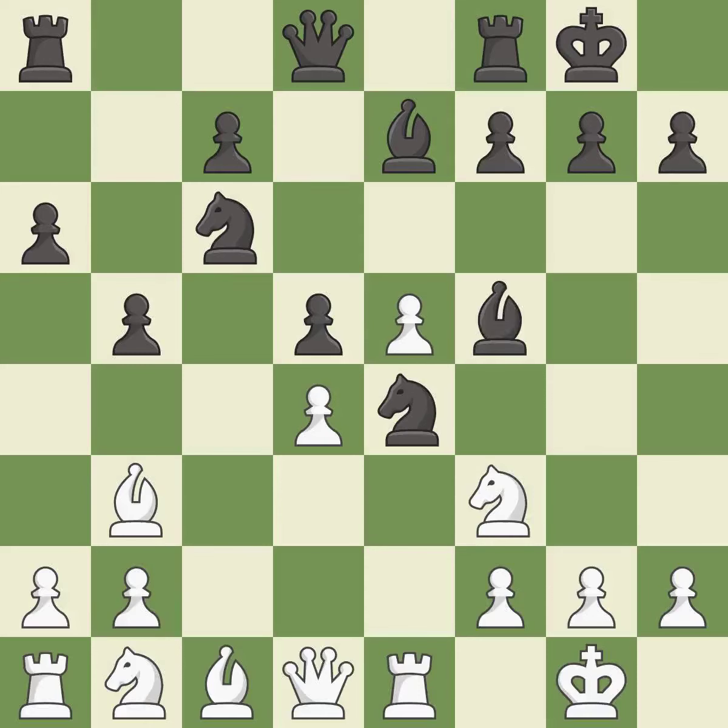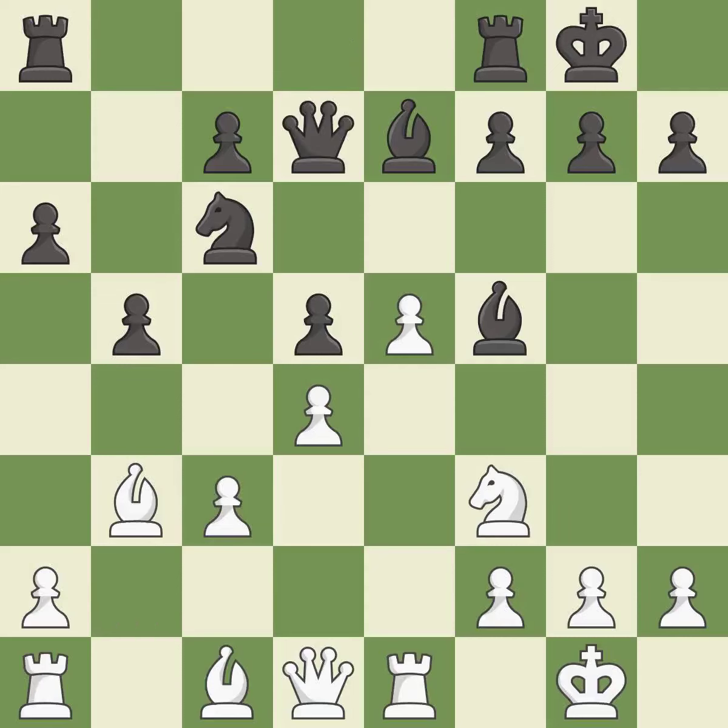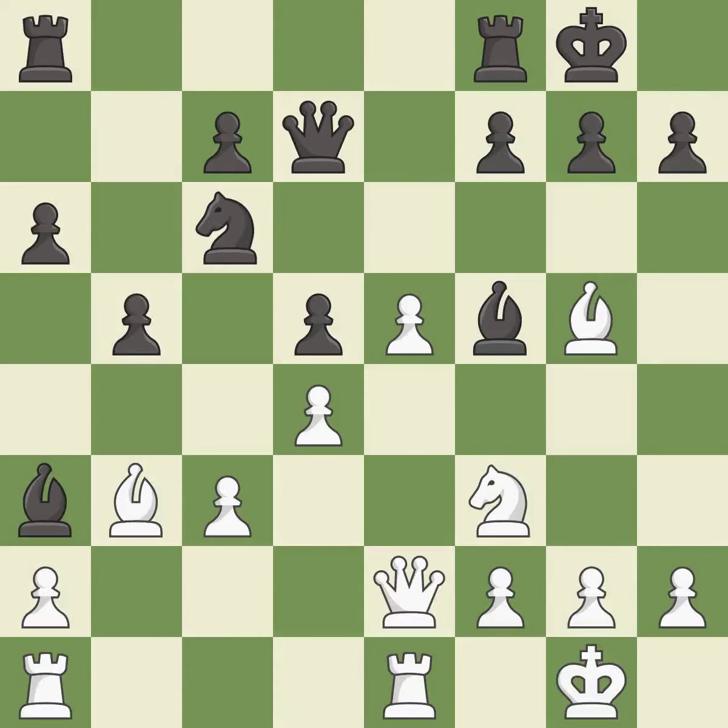This develops a bishop off its starting square, getting it into the action. This offers an equal trade of pieces — after all captures, this is an equal trade. However, this is not the best move — it is an inaccuracy. This offers to exchange pieces of equal value. That's a sensible reply. This allows the opponent to kick a bishop — it is an inaccuracy. The opposing bishop is kicked by a pawn and must now move or be captured.